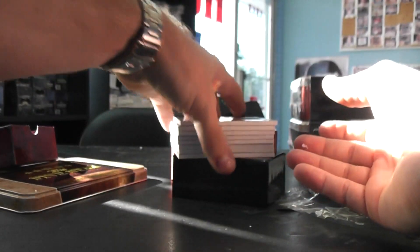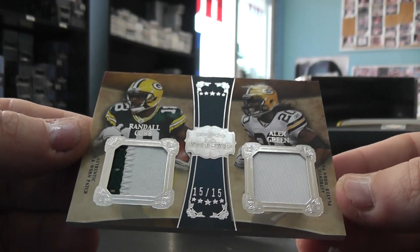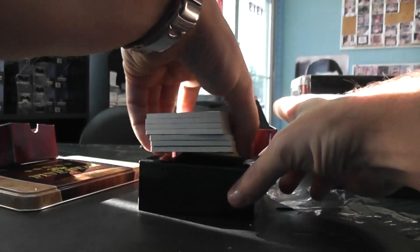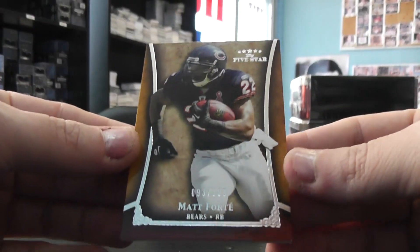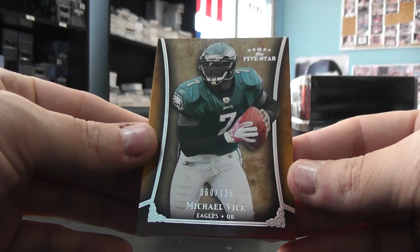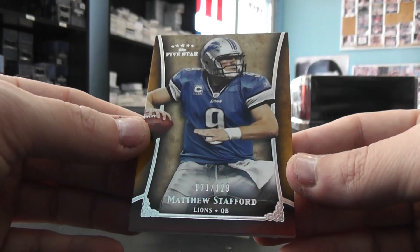We'll just move the relic card to the top, and then end on whatever it is. We have Green Bay, numbered 15 of 15, Alex Green, Randall Cobb — dual patch. And now we have the base: Matt Forte, Michael Vick. Base, all these are to 125. And Matt Stafford.